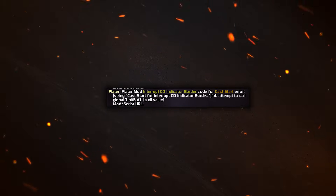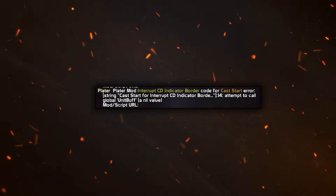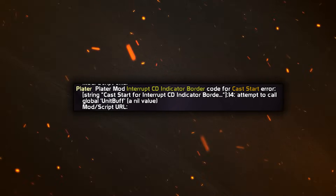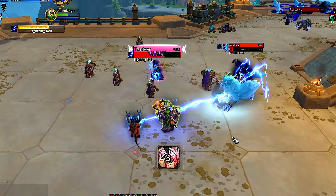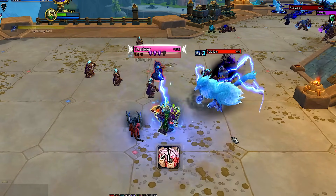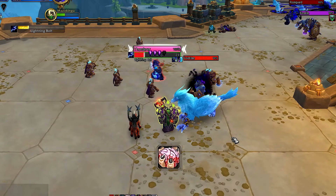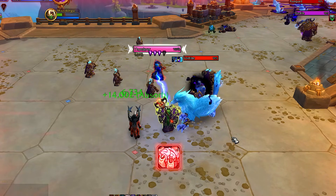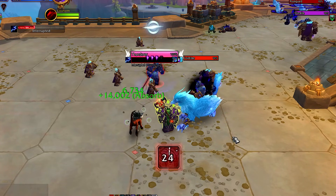A side note for all you warlocks who always had errors with your player profiles that had the green border indicating interrupt available — you'll be happy to know that MoPlater has those errors fixed, so regardless of what warlock spec you are, you get no errors and will clearly see the green border if you have your interrupt ready.